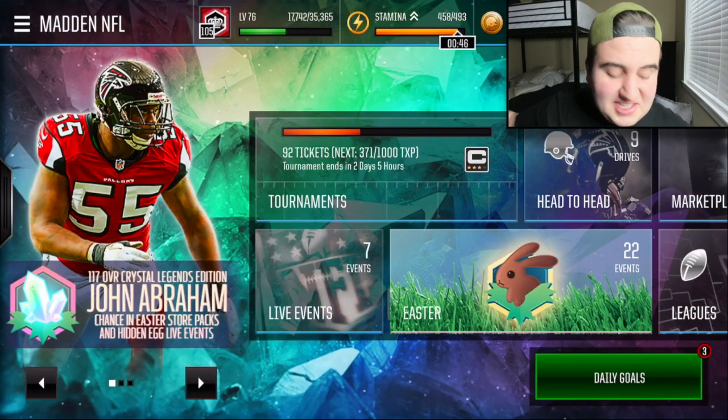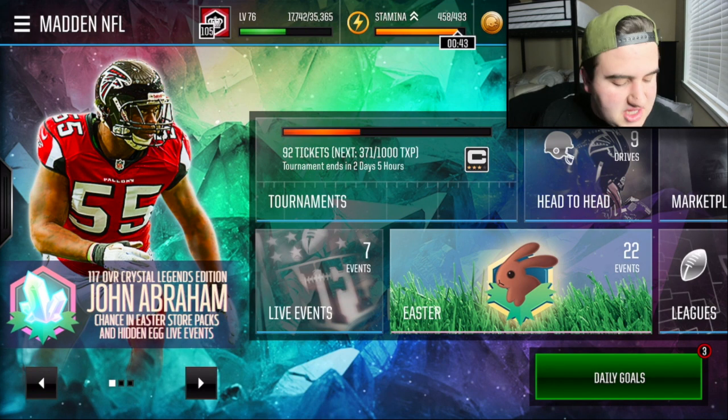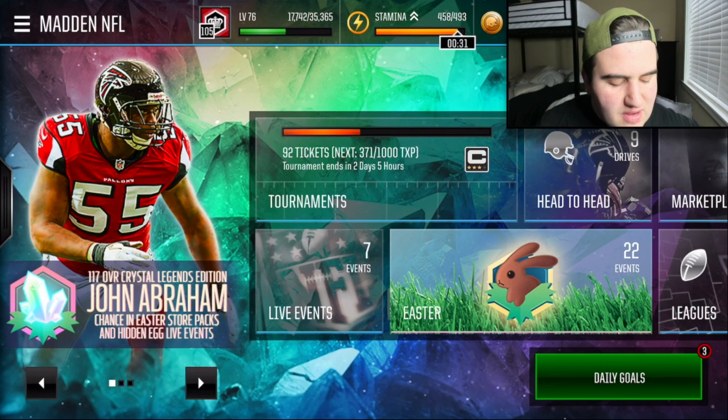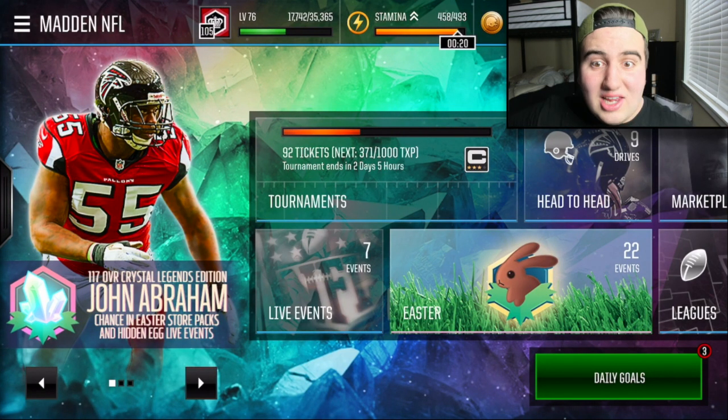That is the Deshaun Watson card — an absolute beast. The dude can just launch bombs, he's accurate, he's quick, and you saw those running plays where he just weaves in and out of players. The dude is an absolute monster. If you enjoyed the video leave a like and subscribe. Huge shout-out to my homie Dom for letting me check out this unreal card — if you want to see more cards like this I'll probably be able to do more. I love you all and I'll catch you in the next video!